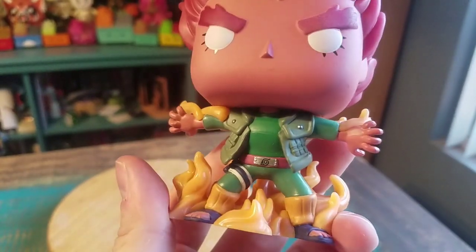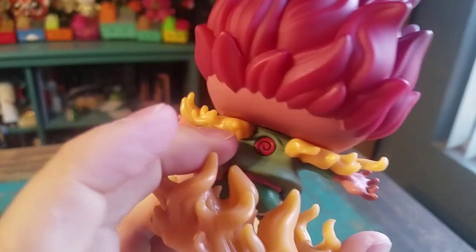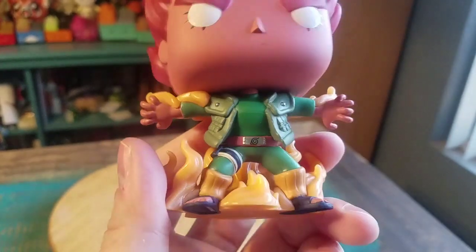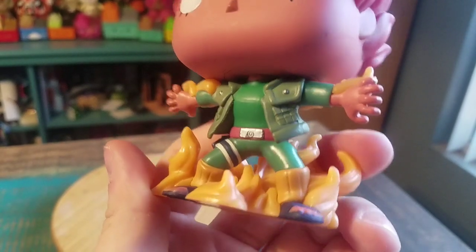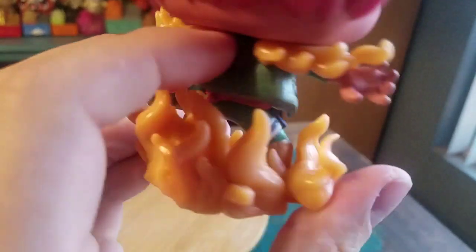There's the Might Guy suit you can see there too — pretty fun. His bright green, 'Green Beast of Konoha' style, with the little headband on his waist, the flames, and he's still got the weights connected to his legs.